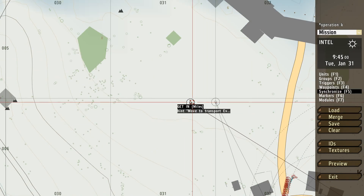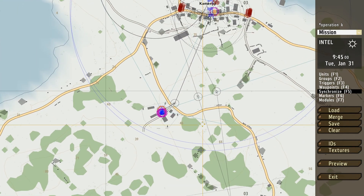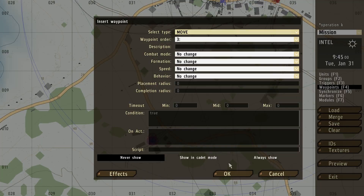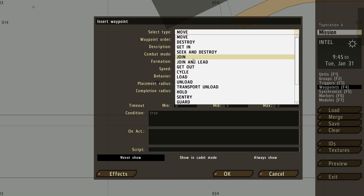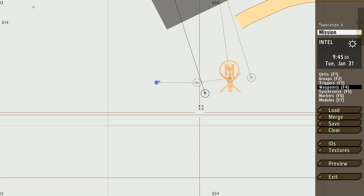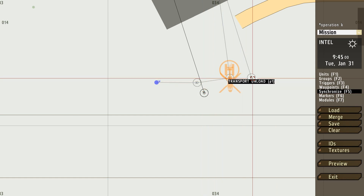Next I'm going to synchronize the get-in waypoint to the load waypoint, then do another move waypoint, and the last waypoint is going to be a get-out waypoint with a completion radius of 200 because I want it to be precise, and a hint 'moving back to base'. Then I'm going to synchronize the get-out waypoint to the transport unload waypoint.